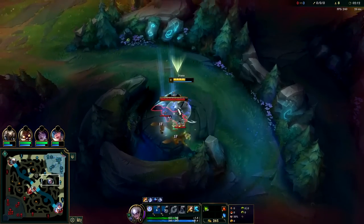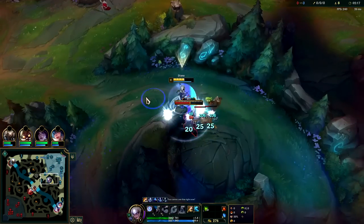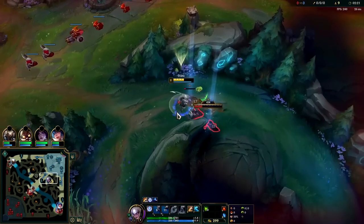Against your monster camps, the full cooldown on E is 20 seconds. If you go for E at level two you'll end up taking way too much damage, which is why you have to go for W instead.